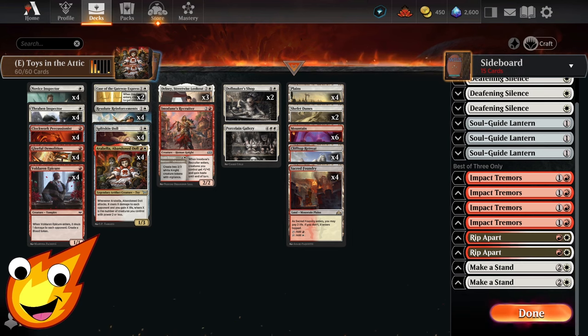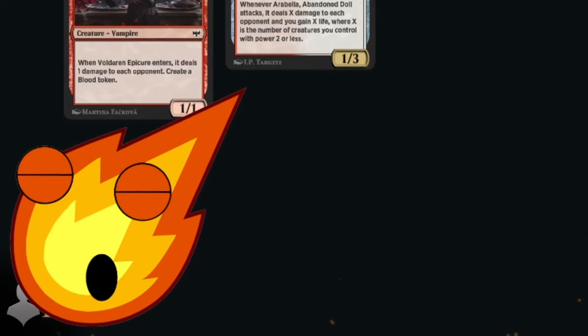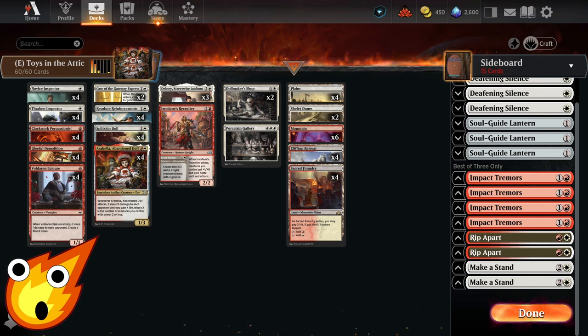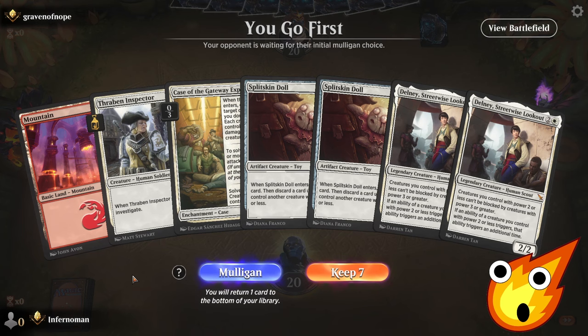With the deck tech out of the way, the real question is: is it possible for a Go-Wide Strategy to work in the Explorer format that isn't Boros Convoke on a budget? It's a bold strategy. Let's see if it pays off. I'm actually really excited to utilize Arabella, because she's an incredibly powerful and very frightening card. So let's take this deck into the Explorer format and see how well it does. Here we go — can we beat down our opponent with a bunch of tokens and toys?